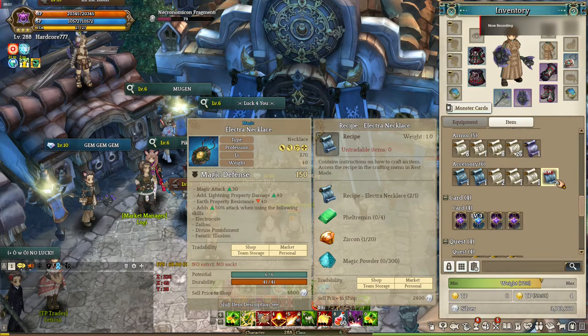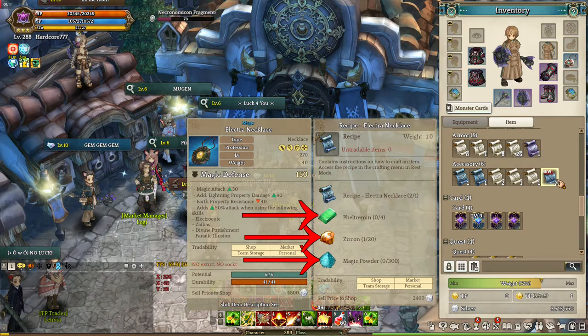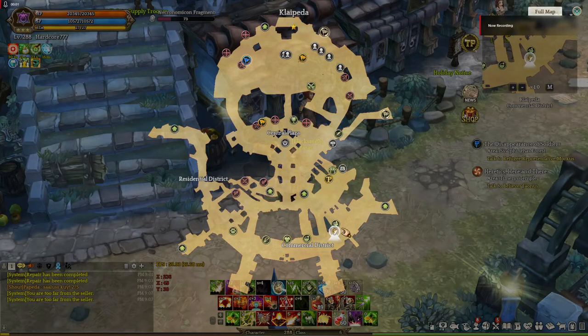Now let's look at the recipe. According to this, we need four Peltrimine, 20 Zircons, and 300 Magic Powder. So the first thing we're gonna do is make four Peltrimine. To do that we're gonna need the Peltrimine recipe, and we can get that by buying it at the Blacksmith in the main city — here is the exact location.